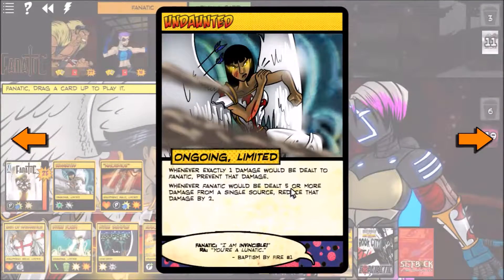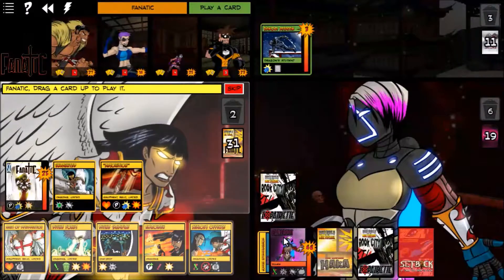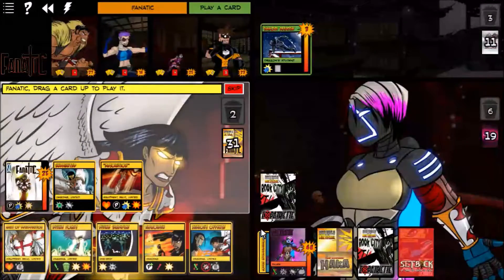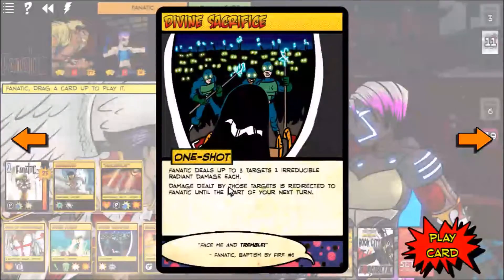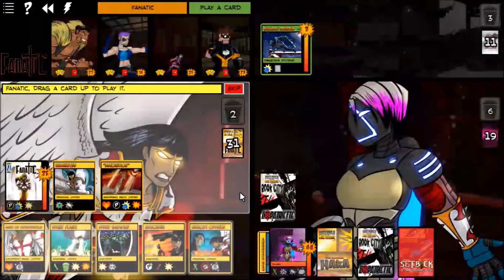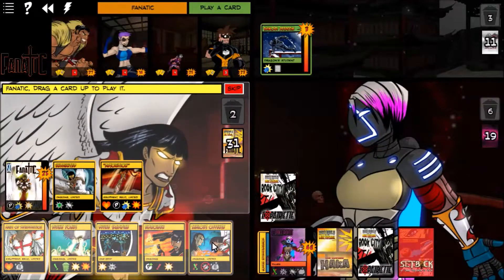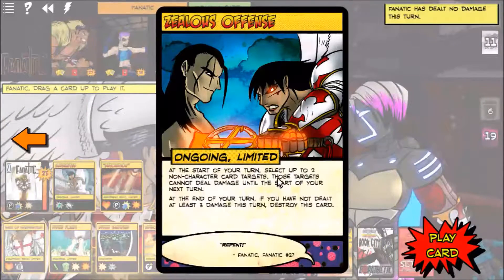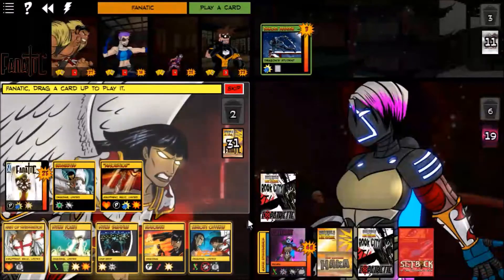She's trying to shoot for six damage but her card reduces damage from a single source by two. She was dealing six. For Fanatic — Divine Sacrifice isn't good, so I think I want the Zealous Offense. Select up to two non-character card targets... but that won't work against the villain.